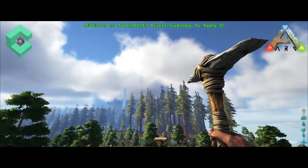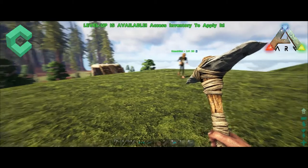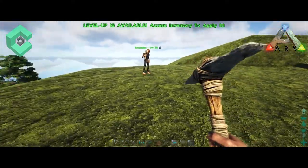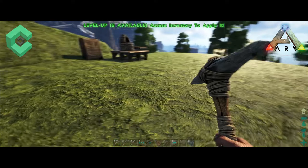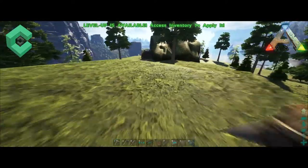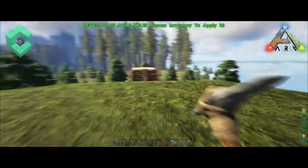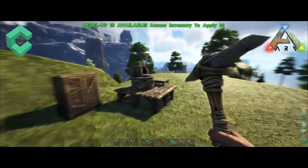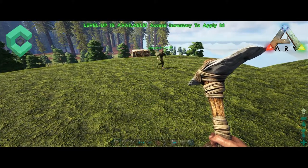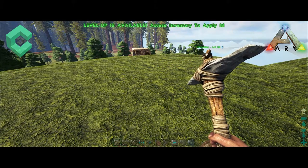How big are we going? For beginners we'll go four by four. Four by four, okay. Then we start building a honeycomb around it — honeycomb around the outside. Build it four by four so we've got enough space to put smithies, a fabricator, and all of that stuff inside.